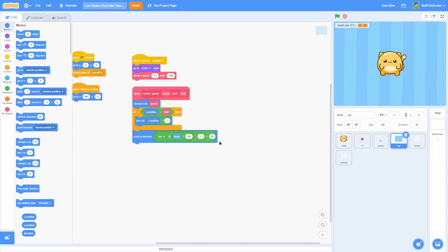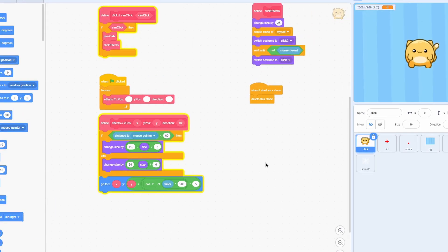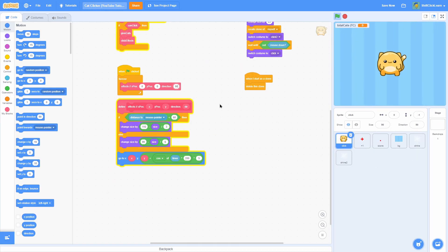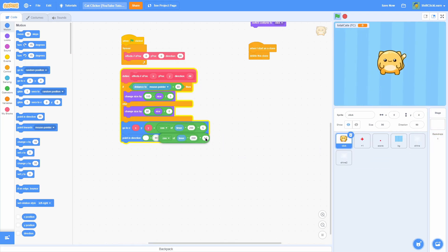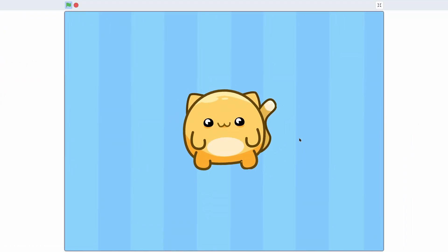Go into the background and pull that script into the player. For the x, do cosine of timer times 200, times 5. Put this in a plus for the y as well. Now, as you can see, this cat will float up and down. For the direction, let's do 90 plus cosine of timer times 300, times 5 — that's going to make the cat tilt. You can change all these values, but I really like these. So now this cat is looking a lot more polished.